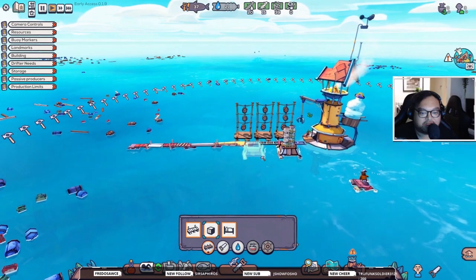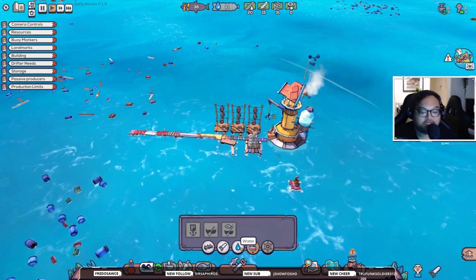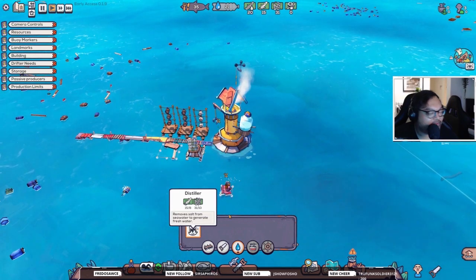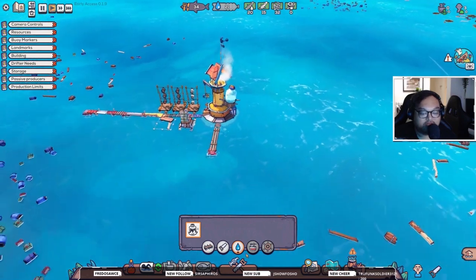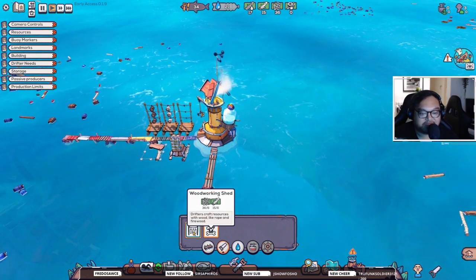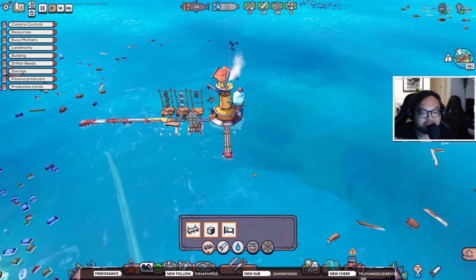Okay it's snapping — I guess we'll build it there. Boats. Distillers — that's probably something we're gonna want. Sorry guys, I'm really clueless with this game. This is a real blind playthrough — I've never played this before. This is a city builder, it seems that way.